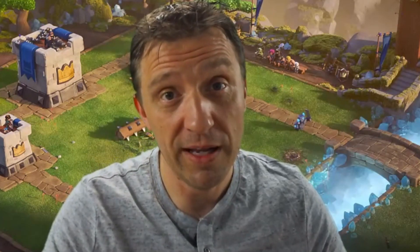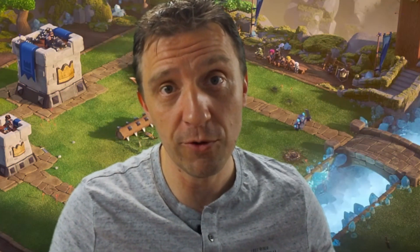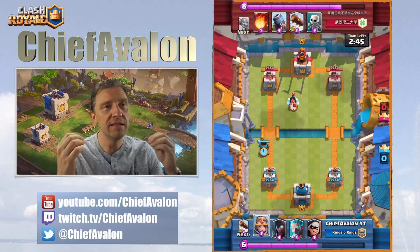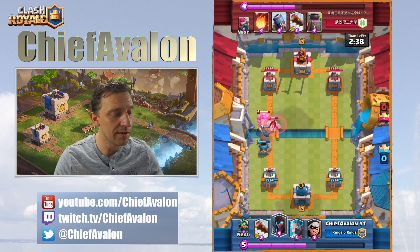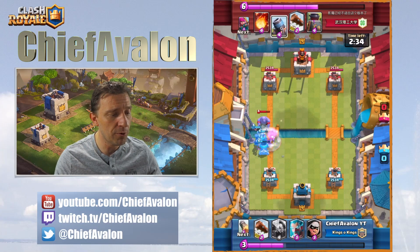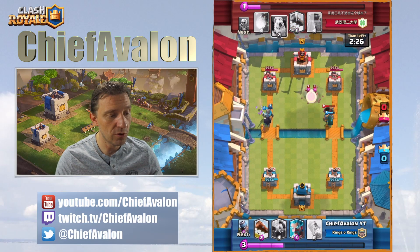At that moment it was already 4-0 and I was getting a little nervous — only two more victories needed to win 6-0, but I had three chances. So I just imagined it's the very first battle, tried to forget everything that happened before. Maybe that's the secret. He defended my first mortar really well and tried to push the other lane with his mortar, but the bandit turned out to be a great defense against mortar.